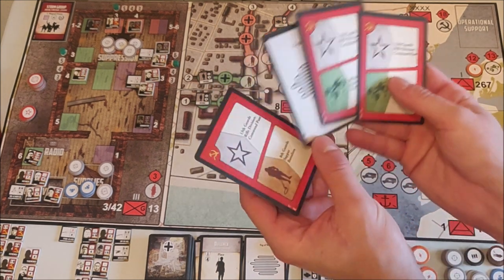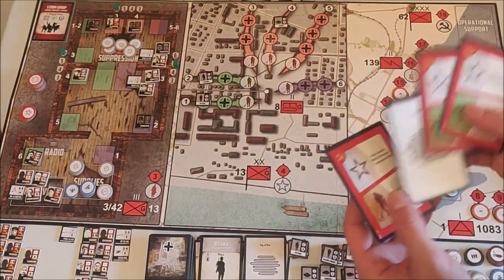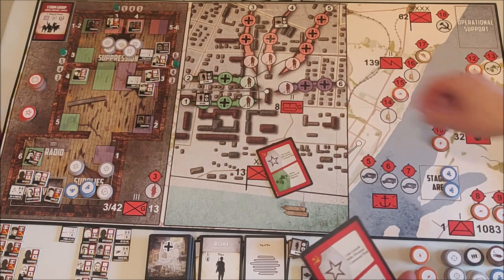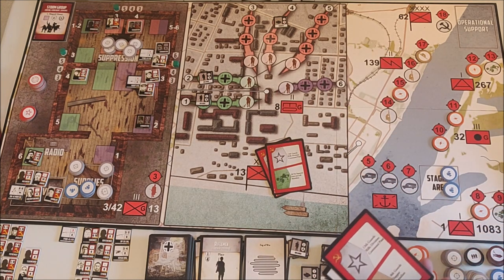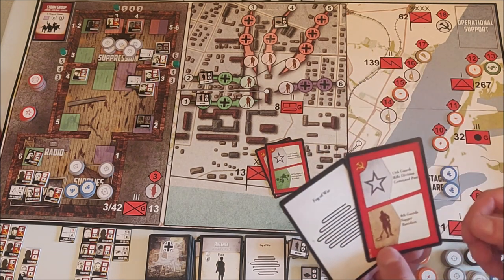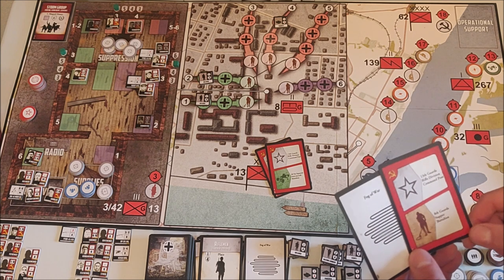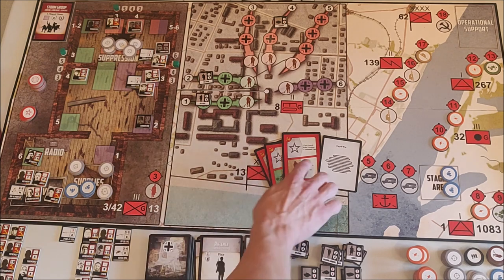Four more cards — again we only get recruitment cards, which I don't feel I need right now. So we're going to use them to put up our anti-air. I'll use one to remove a disruption token and one to put an AA token in the 267th.